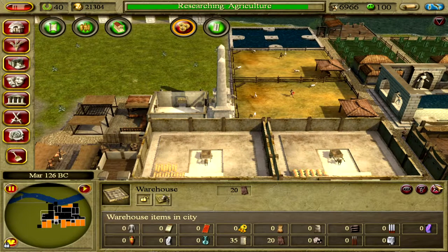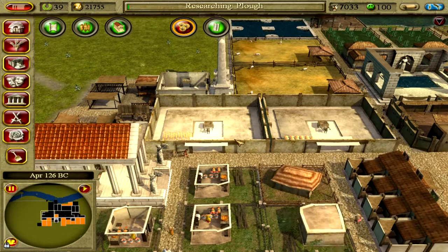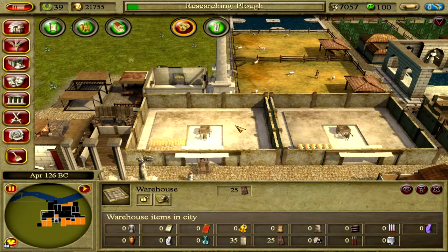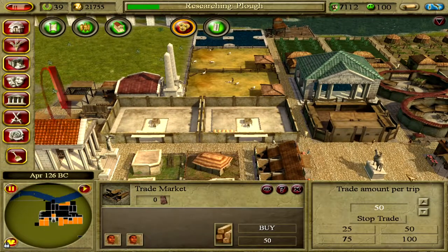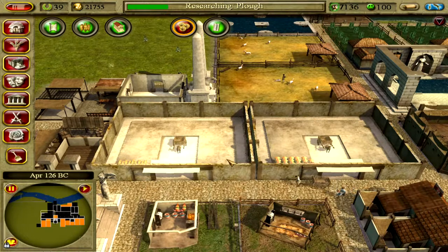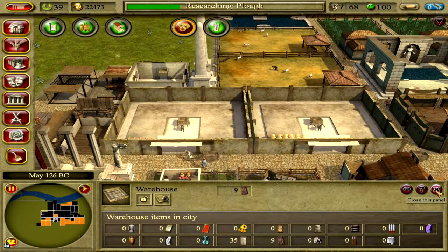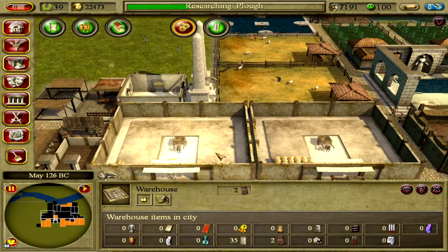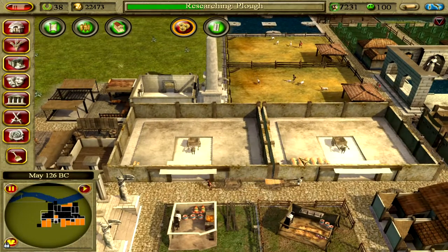We have 20 wood stored — we bought 25. Let's see if that's enough for now. Culture has been researched. Oh, how much wood is being taken away? Okay, we need to buy more than 25 because now there's only nine left and the other carpenter also needs to grab it. And there are only two planks left.